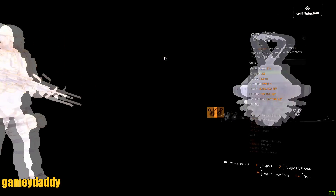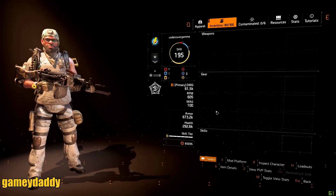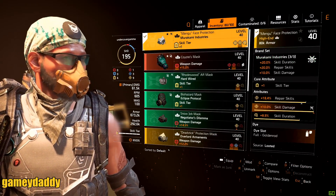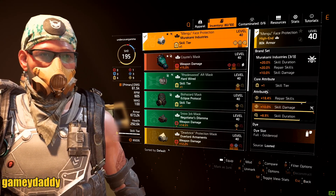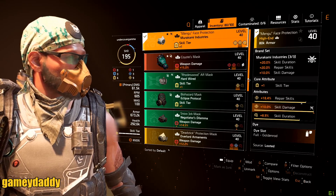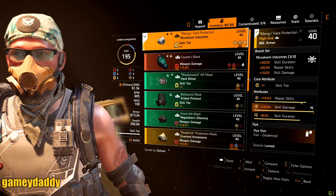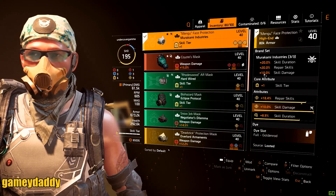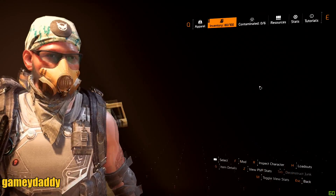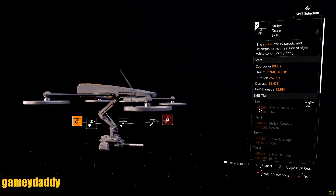Every skill has its maximum efficiency based on tiers, which is based on the amount of skill tiers you run on your build. My mask has its core attributes as a skill tier, so it's telling me that my skills will be dealing efficiency at skill tier one. A good example is the drone — at skill tier one it will have 20% damage and 70% health.